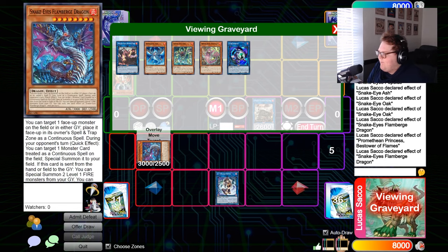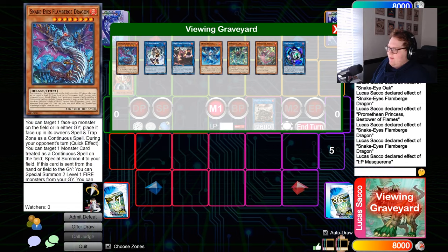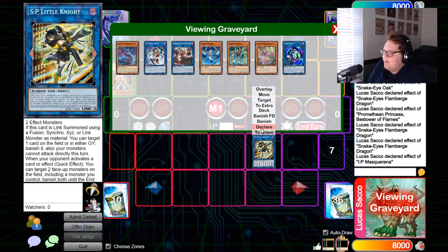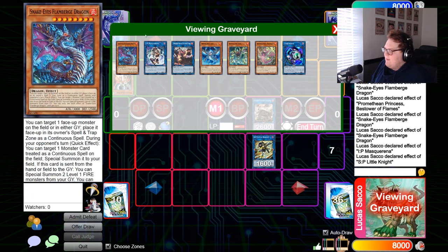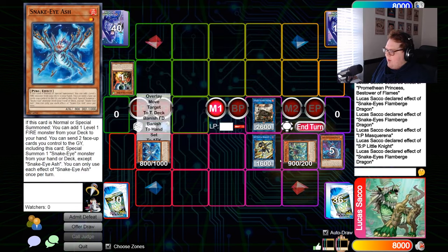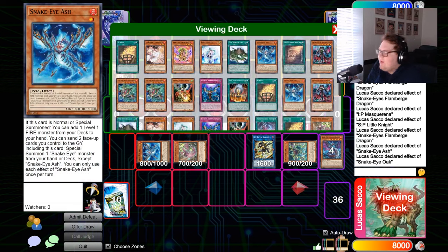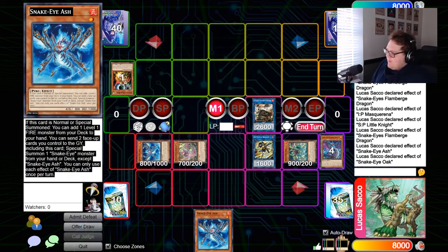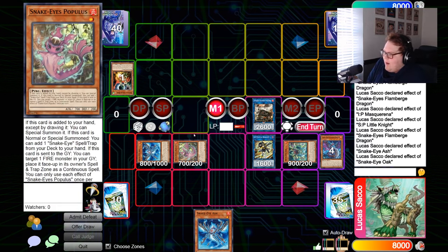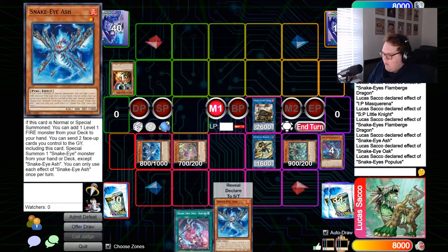We have Flame Verge to summon IP from spell/trap, we have IP to link itself and Flame Verge away into another IP, the IP effect to banish, and Flame Verge's effect to summon back a bunch of guys. You get a lot of follow-up because you have Ash's effect to add, Oak's effect to target the graveyard to summon back or add. A really cool thing about Snake Eye Ash is it can actually add itself — so when you're getting follow-up on your turn, Ash adding Ash is a very good thing, because Oak summons back Populous, you get Populous's effect to add, and get another Original to hand.